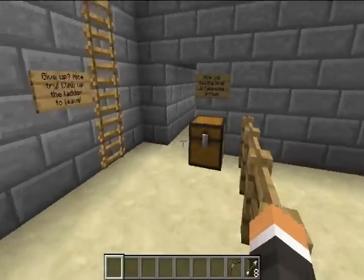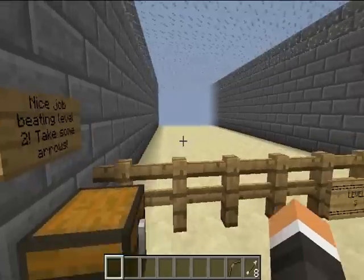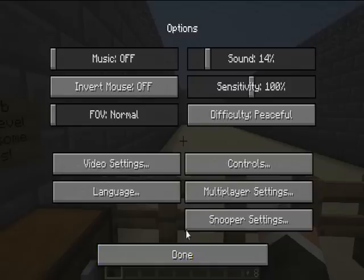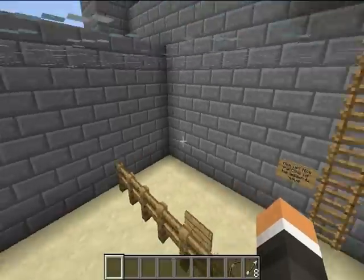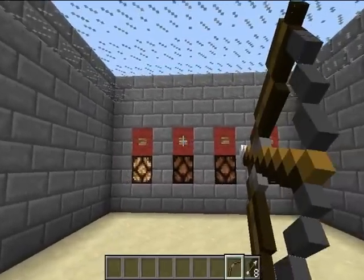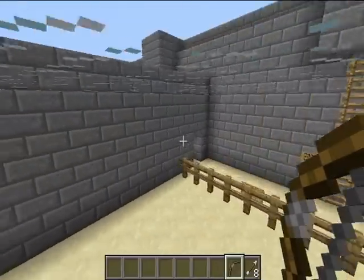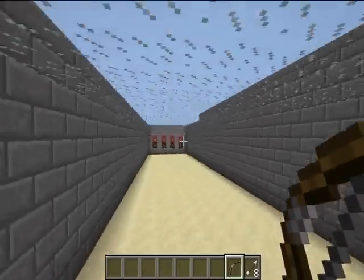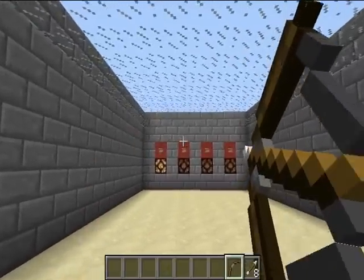The door opens and again you're given the chance to leave. Now I'm just gonna fly through these next two — you've already seen a bit. Let me turn on my render distance just a little bit; I don't like it being too high because it causes lag. More arrows — I'm just gonna go straight up and shoot these. Door opens. Okay, level four — you get ten arrows this time. This is actually the longest one, and I'll tell you how.